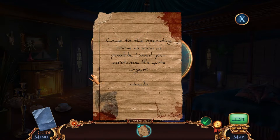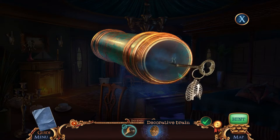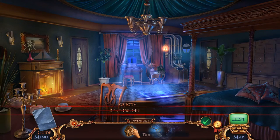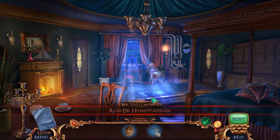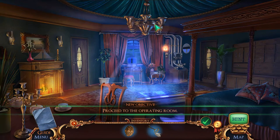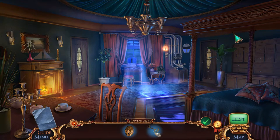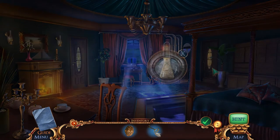Come to the operating room as soon as possible — I need your assistant, it's quite urgent, Jacob. We've got stuff — keys and brains and all sorts of things here. Let me just poke around here first before we leave. I love the bed — that's a fancy looking bed.